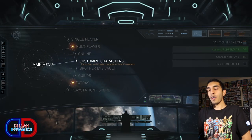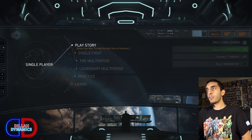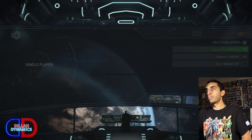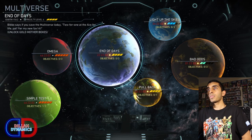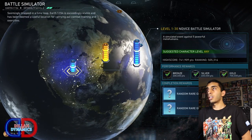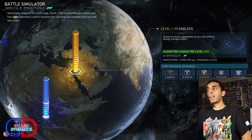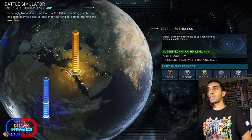Now I'm going to show you where you can use your AI fighter. The first place is all the way up here in single player in the multiverse. You could also use your AI fighters in the legendary multiverse, but that's for another day. In the multiverse, you go in here and there's a bunch of different earths you can explore. Every single one of these you can use your AI fighter in, and in the battle simulator as well. It can really help you get those character endings unlocked, especially in the harder difficulties.